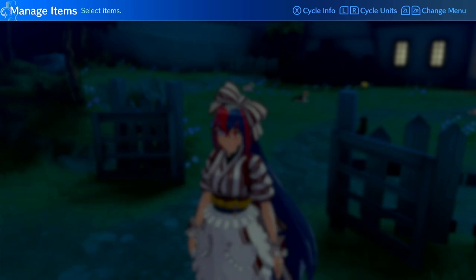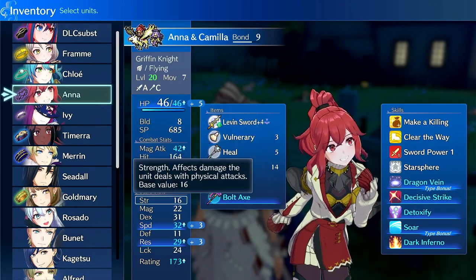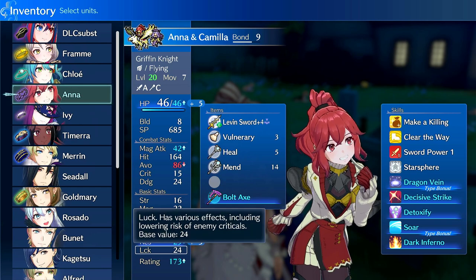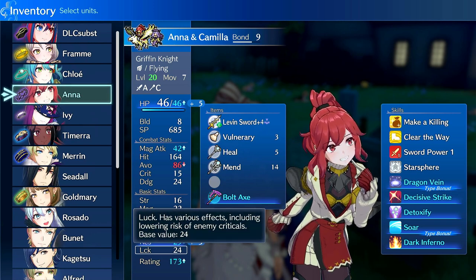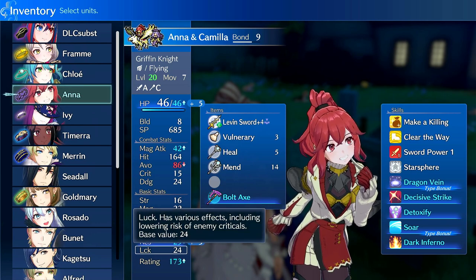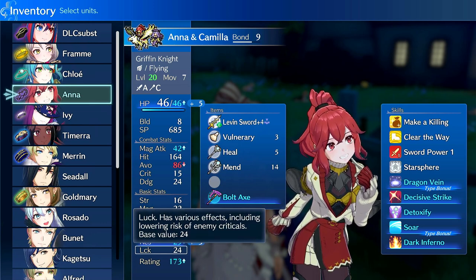For Goddess Icons, I think all of them should go to Anna if you're running her, because higher luck means more gold, and more gold means more resources — more tonics, staffs, forges, and donations. You can use them on tanks to reduce incoming crit, or use them on Anna to make her passive trigger more often. Those are really the two use cases for Goddess Icons.